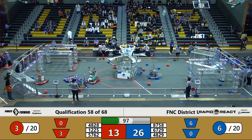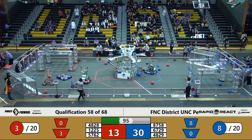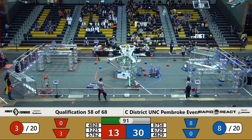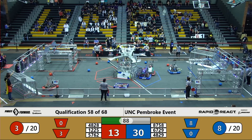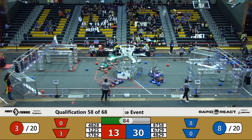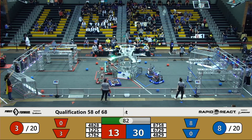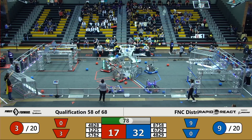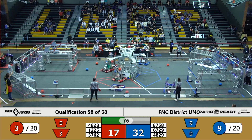4828 has two cargo trying to get in position to shoot. Looks like they're going to play some defense against Titanium Tigers and not let them shoot. 8758 is coming over to also play some defense, and 5762 is trying to keep them busy as well. Here comes 4828, winding up their flywheel for a shot — one and one in on the high goal.